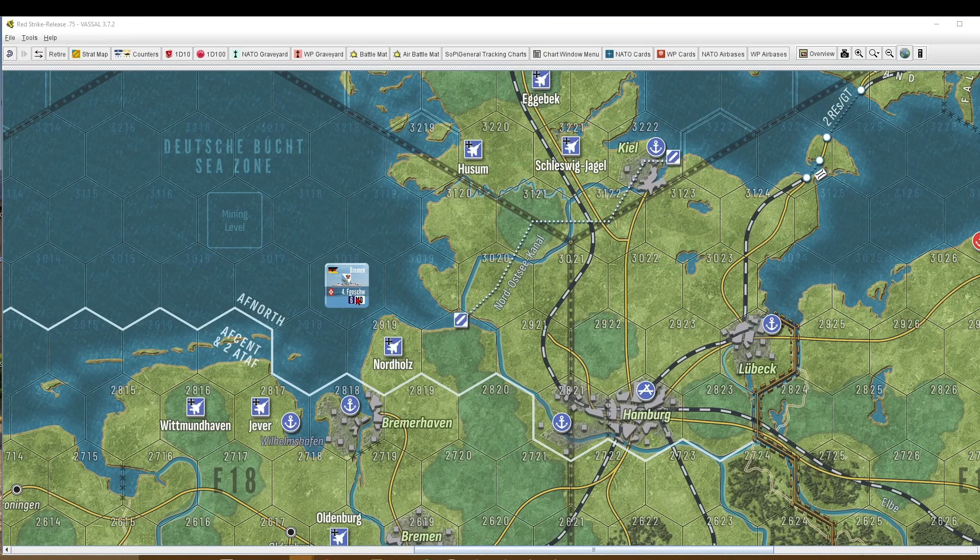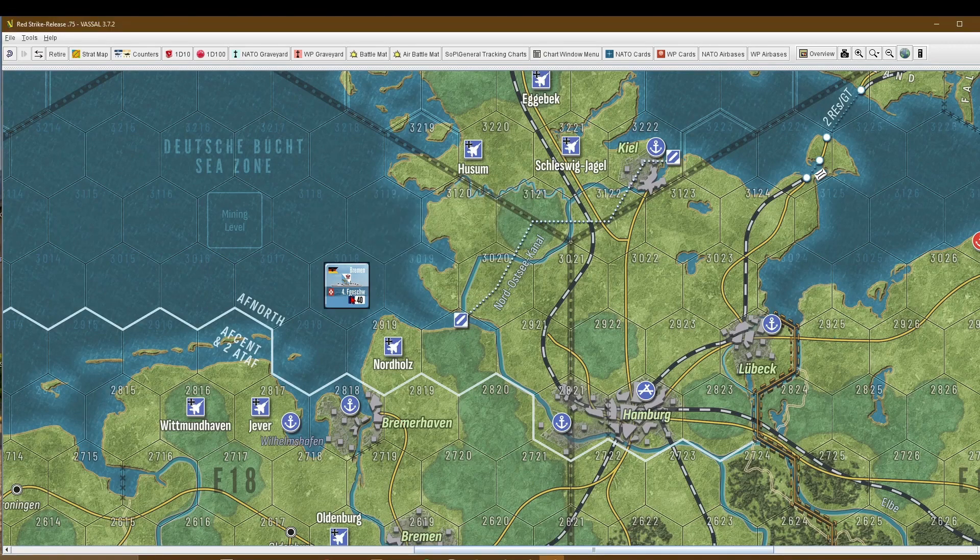It's very straightforward how to do that. This unit has a movement of 40 points. It will spend 5 points to get into this coastal water hex, and 5 more to get into the next one, so we have spent 10 points.